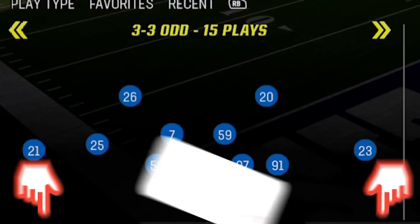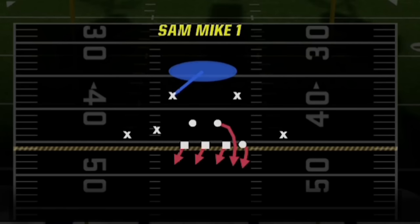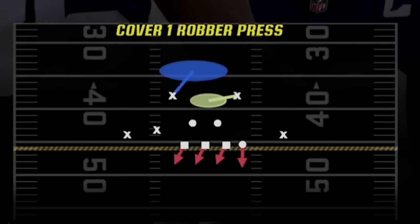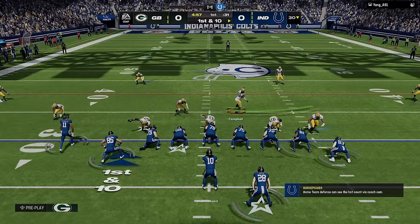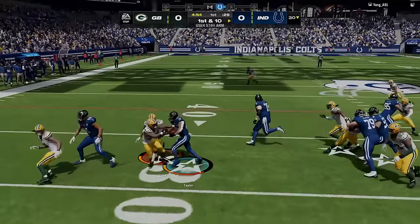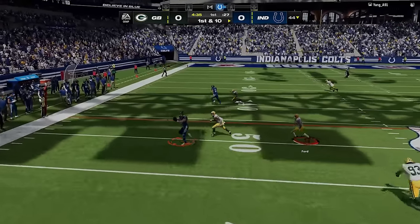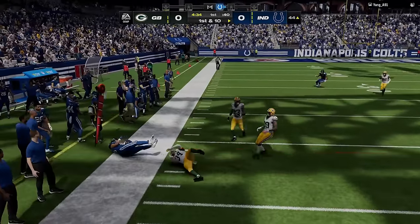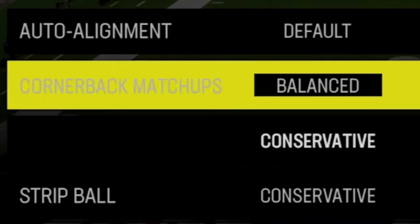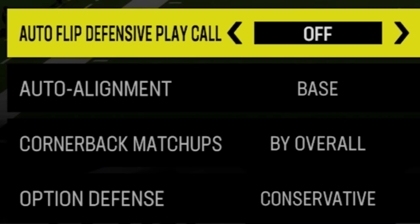In today's video, I'm going to add a new play and setup to this scheme that wasn't in the original video — the Sam Mike one — but you can also do this play out of the cover one Robert press. For my coaching adjustments, the most important change is to turn my auto flip off, because I'm going to be flipping the field every play so that I have one specific player on the wide side of the field.